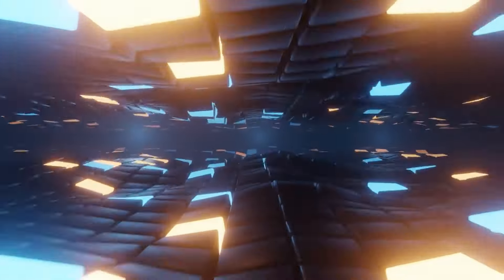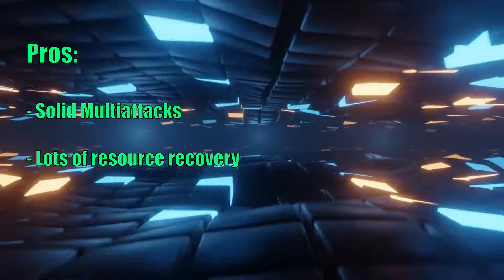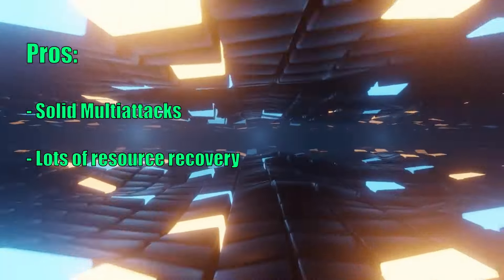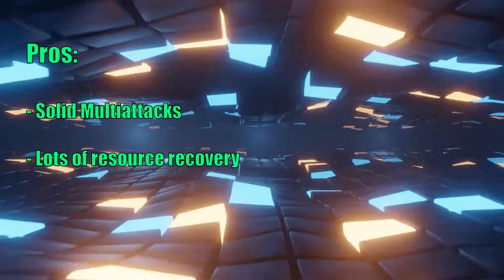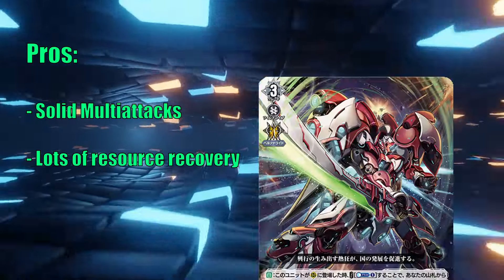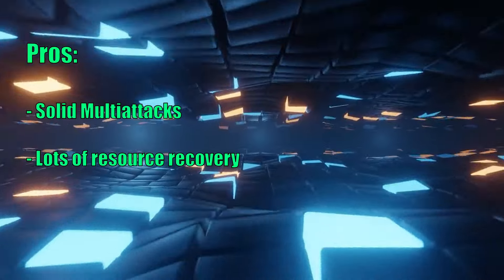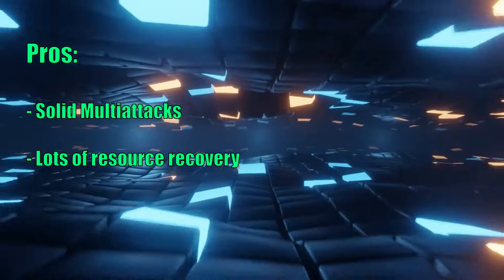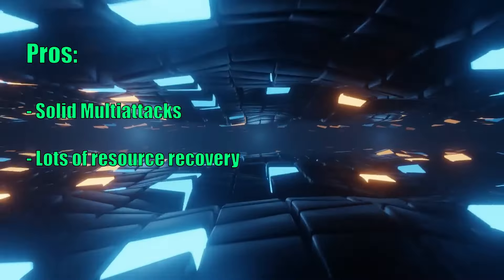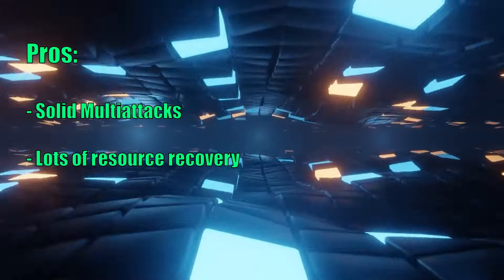Now let's talk about what makes the deck good and what makes the deck bad. Being a Nova Grappler deck, it is going to do a lot of chunky multi-attacks thanks to Grand Cell's skill. Even if it is slow, it is still a really scary number to hit, especially if you combine Grand Cell's skill with cards like Aben Robust or Combine Rushor, who already gain a good chunk of power on their own. Secondly, the deck is actually quite counterblast and soul positive, because not a lot of cards in this deck use soul.